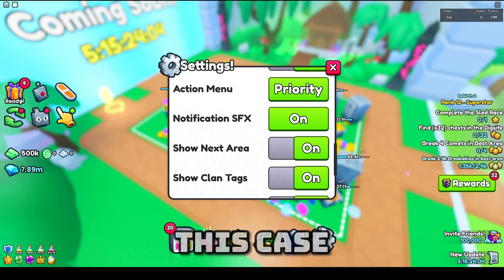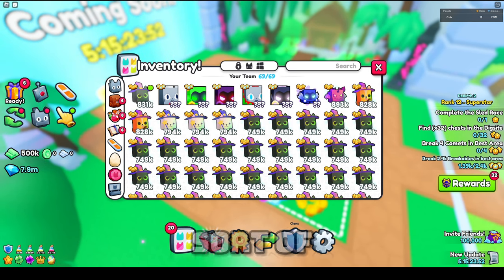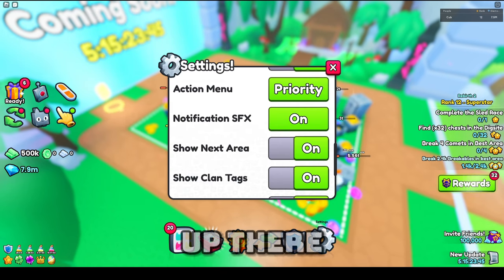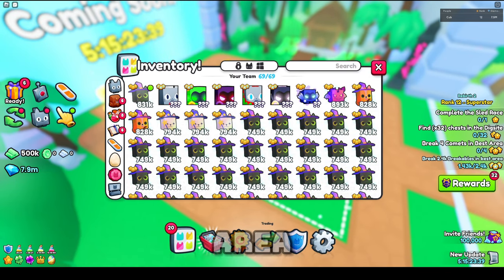Then we have Show Next Area. Usually in the top center there's going to be a 'next area' indicator showing if you can walk to the next area or not. If you guys don't want that showing, you can turn this off. It's hard for me to explain because I'm actually in the last area.